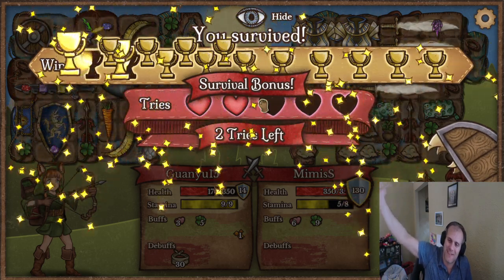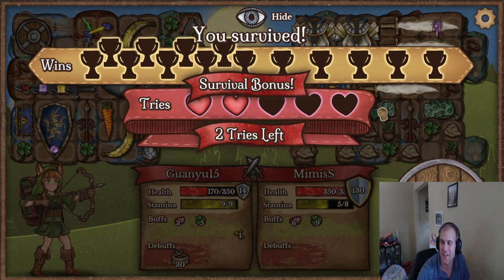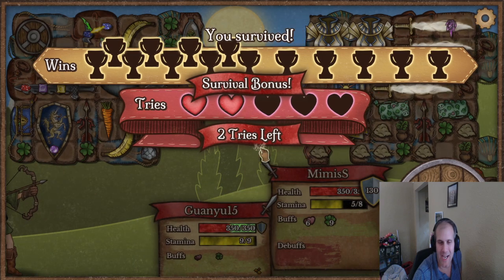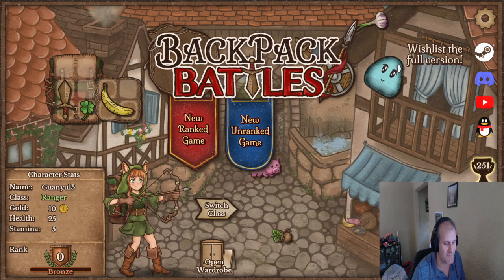All right, but that was our last round to survive — so we survived it. Our build was not as good as theirs. They had double armor which I wanted, and double super piggy bank — these each give plus two luck. That was a really fun build but I feel like we did pretty good too. Thanks for joining us — back tomorrow to try some more Backpack Battles. See ya!